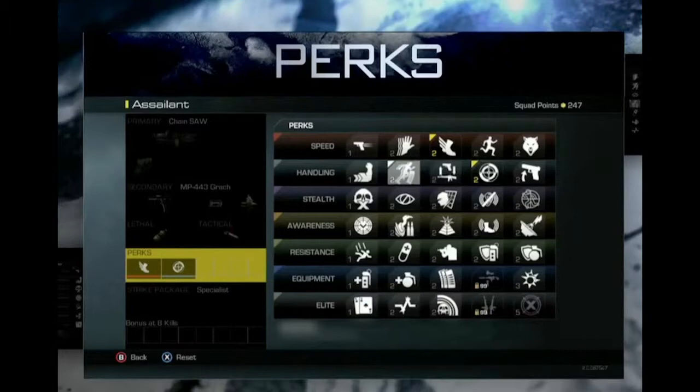The next handling perk looks like it could be similar to Fast Hands from Black Ops 2 — swap weapons faster. That's pretty self-explanatory with two guns and arrows pointing up and down. The next one looks like Steady Aim — increased hip fire accuracy. The final handling perk might be something like Dexterity, where the weapon is ready faster after you finish sprinting.